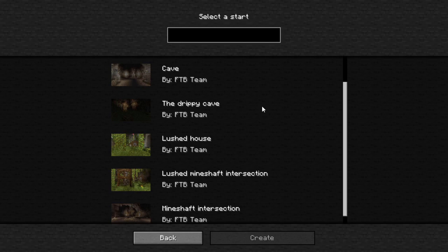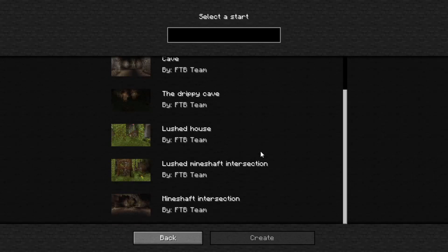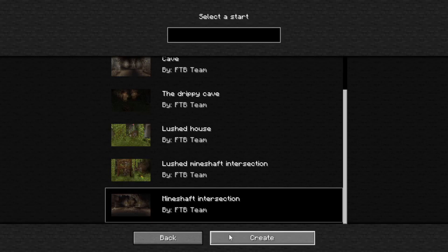I have to decide which one we want to do. I think we're going to do something that's already kind of pre-made — a little bit more space so it's nicer and I don't have to dig as much. Not the Lush House or the Lush Mineshaft Intersection. I don't like greenery in general — I don't like vines and grass everywhere, so I want something a little more cavey. I think we're going to go for the mineshaft intersection.